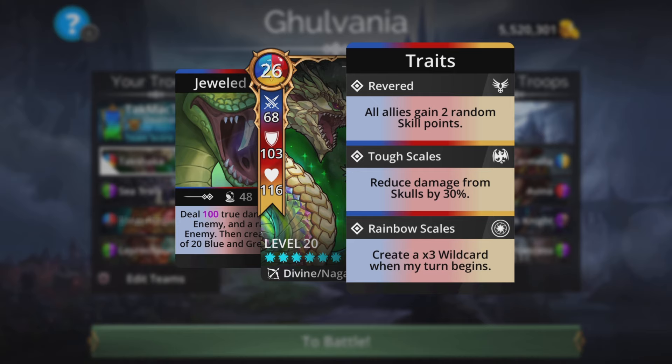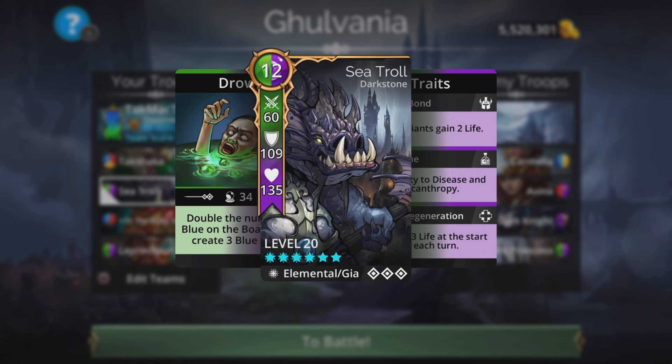Takshaka also has Rainbow Scales, creating a wild card when my turn begins. The troop I think pairs well with this is the Sea Troll.